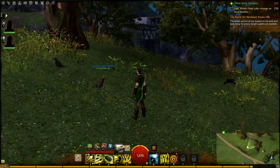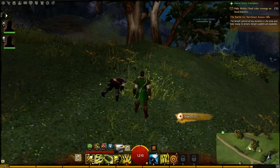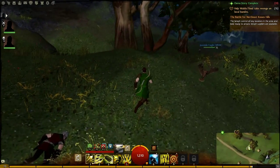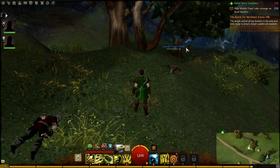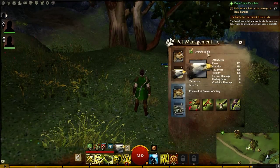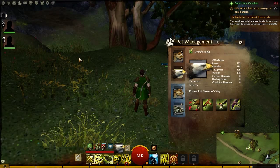Quite easy. As you saw, it just popped up on my screen — it lands around around here. It's a nice little fella. Let's have a look at what he can do. The juvenile eagle attributes: Power 112, Precision 158, Toughness 135, Vitality 158, and everything else is zero. Charmed at juvenile's way.